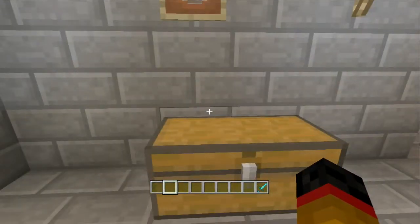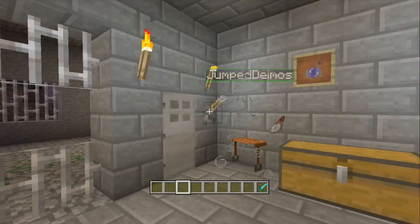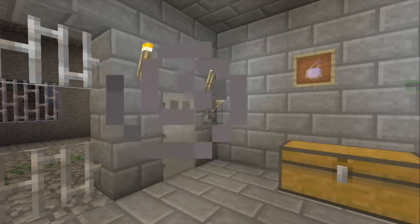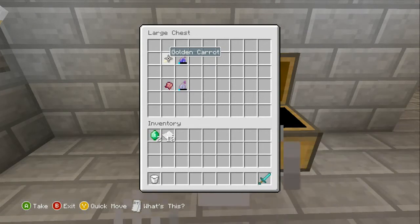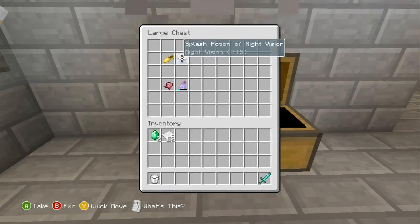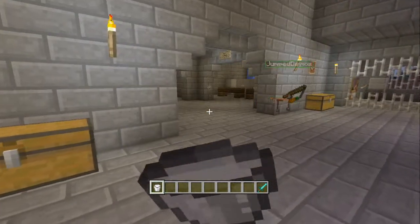There are also two new potions. You have a splash potion of night vision, which is made with a golden carrot — you follow all the normal steps up to a nether wart base potion, then add the golden carrot to get a night vision potion. The splash version is the same but you add a fermented spider eye.